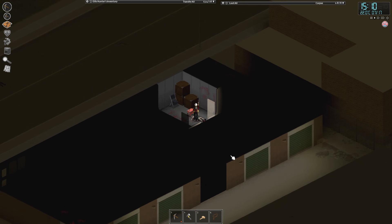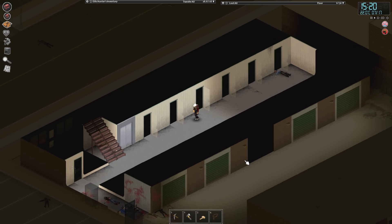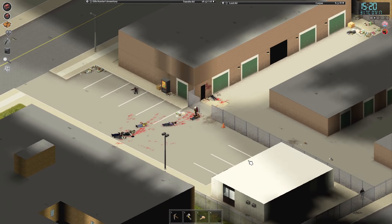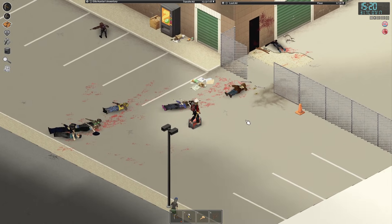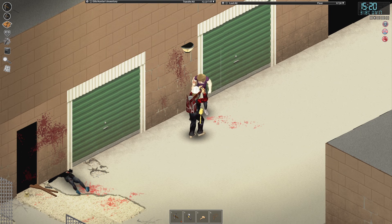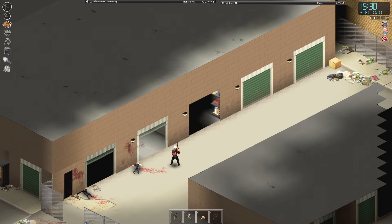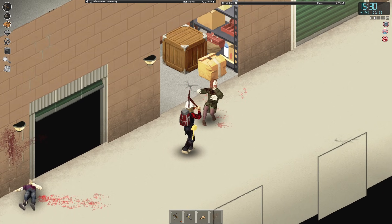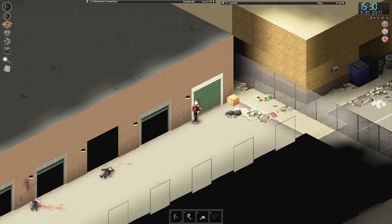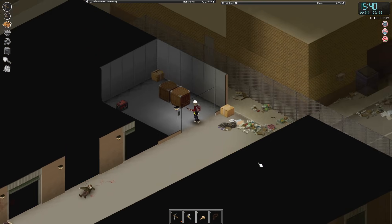Actually, let me grab one right now. So that should let us open these outside things. Just leave it right here for the moment. They busted that one down. A lot of junk in there. This would be a pretty good place for a base too, I gotta say. I still think ours is better, but it's got lots of fencing — can't complain with that.